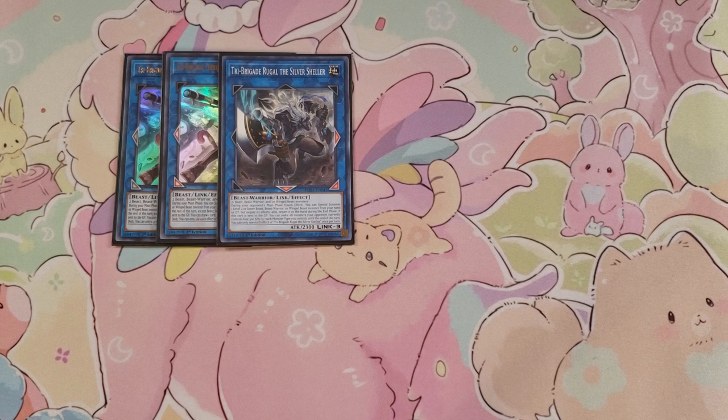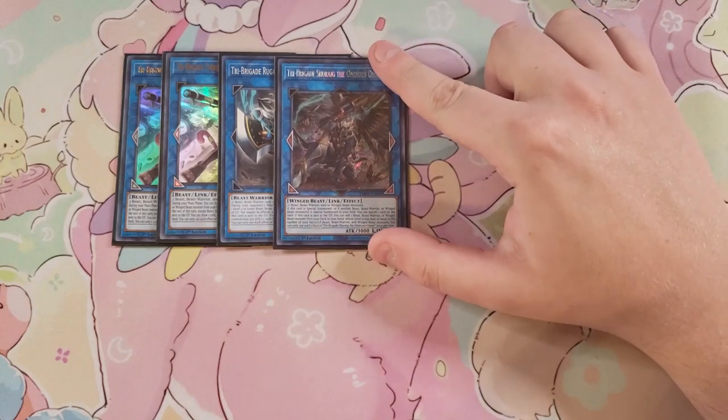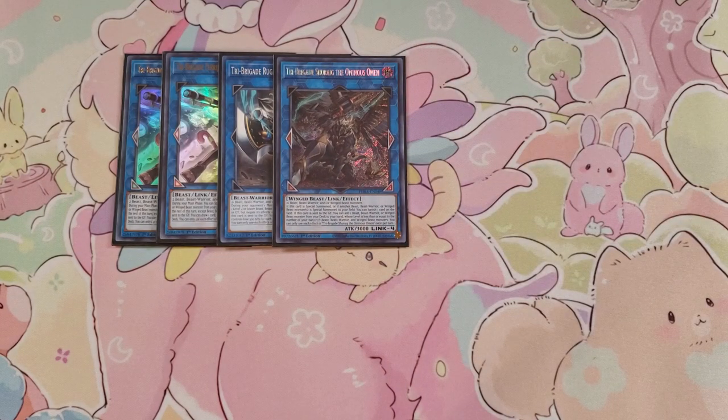We play a single copy of Tri-Brigade Shuraig the Ominous Omen, probably my favorite card and the reason I wanted to pick up Tri-Brigade for this deck — I love its artwork. If it's special summoned, or if another Beast, Beast-Warrior, or Winged Beast monster is special summoned, you can banish one card on the field without targeting. And if this card is sent to the graveyard, you can add a Beast, Beast-Warrior, or Winged Beast monster from your deck to your hand whose level is less than or equal to the number of your banished Beast-type monsters. You can only use each effect once per turn.